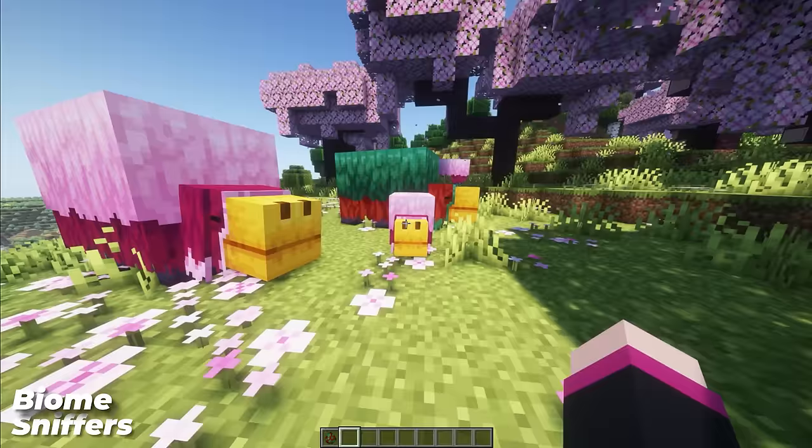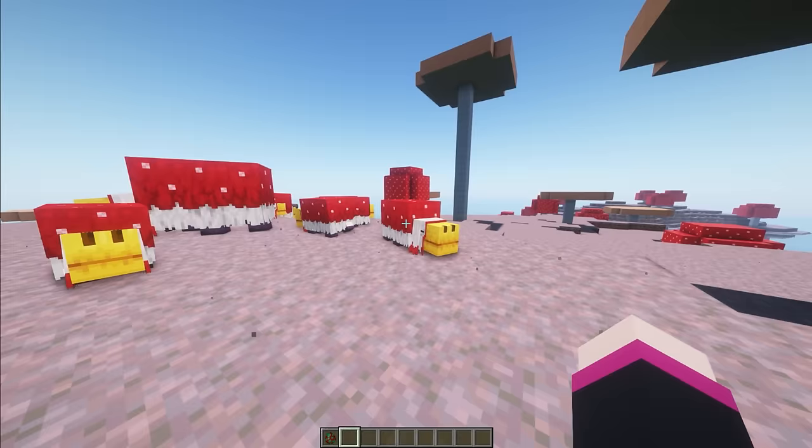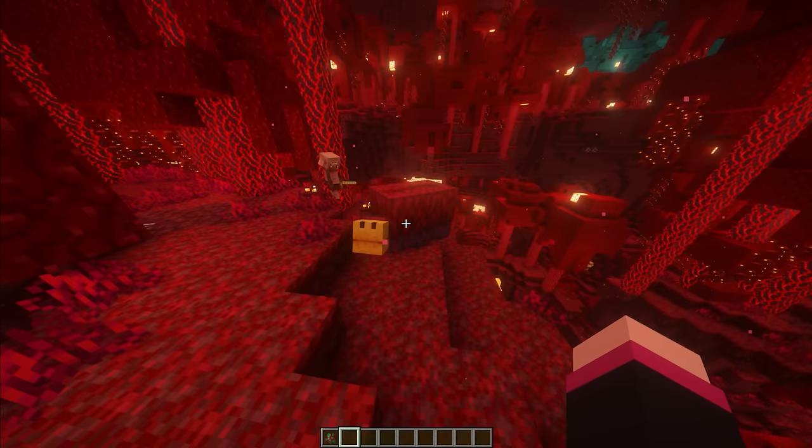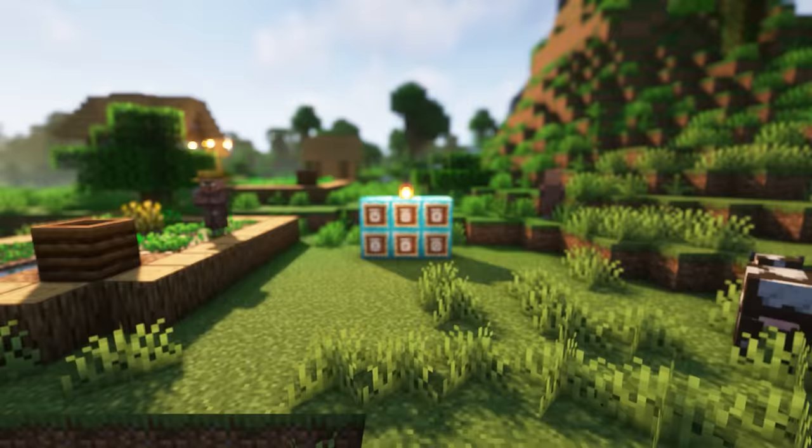Sniffers are the latest feature to Minecraft 1.20, and they are lacking a bit. But with Biome Sniffers, we get sniffers from around the globe with different skins depending on what biome they spawn in. Different versions include jungle, plains, cherry, mooshroom, warped nether forest, and crimson forest. And I love the way some of these sniffers look, and I think it adds a bit more lore to them.